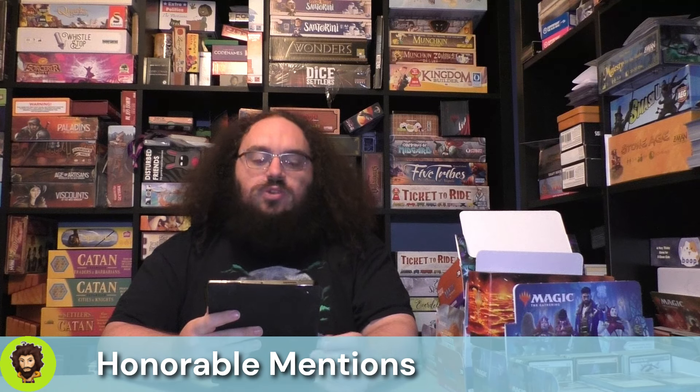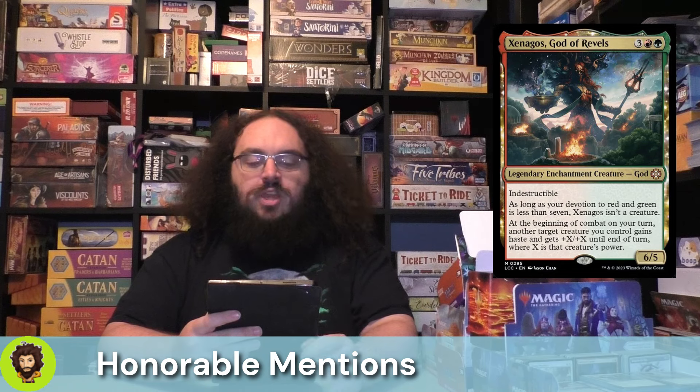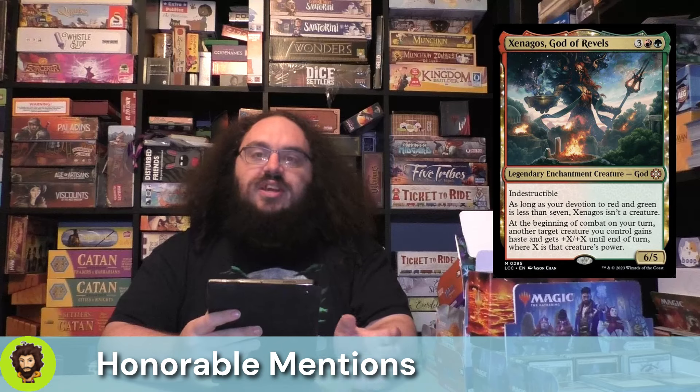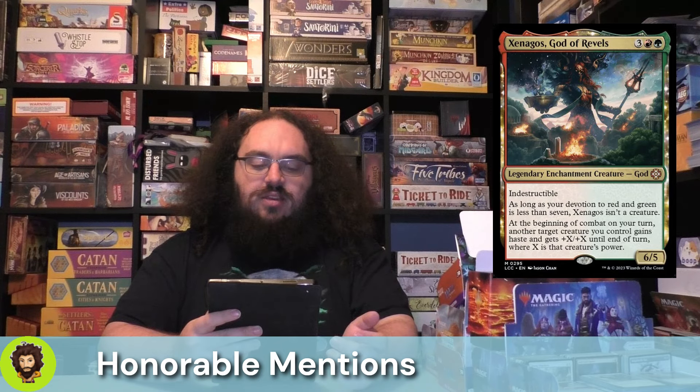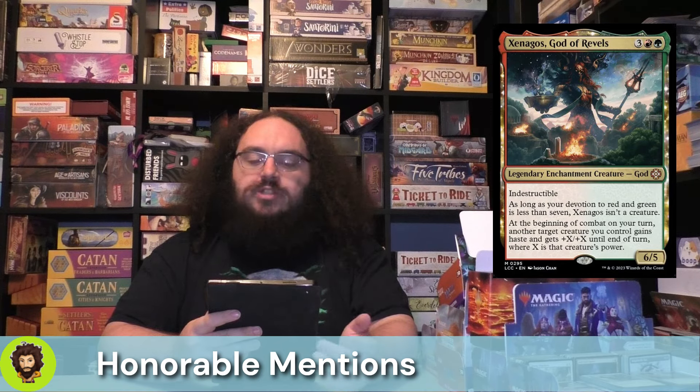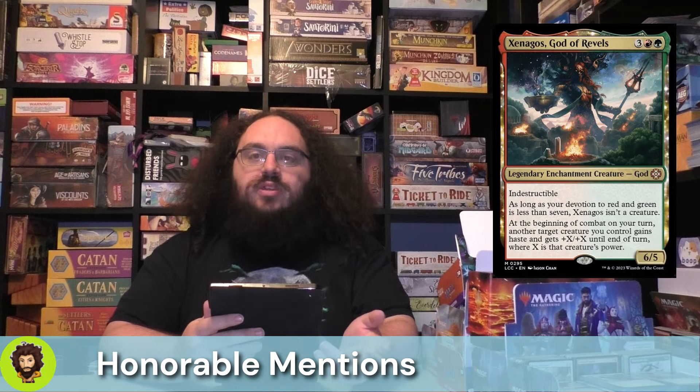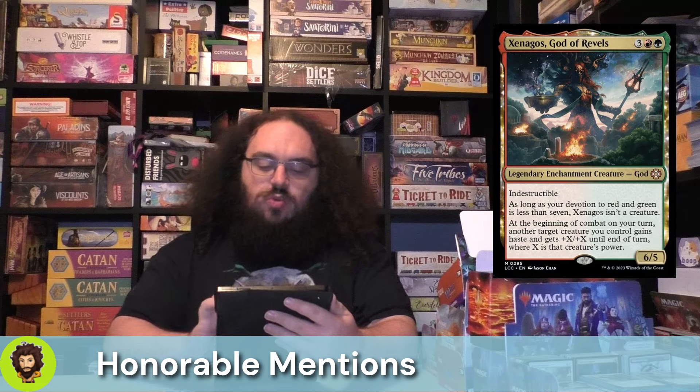Now, as always, there are some cards that didn't quite make the top 10, but are still good nevertheless. We have Xenagos, God of Rebels — an enchantment creature, a 6-5, and he's indestructible. As long as our devotion is less than 7, they're not a creature, but with our commander they're always a creature. At the beginning of combat, we do get to spread a little bit of power with them, which is always nice.